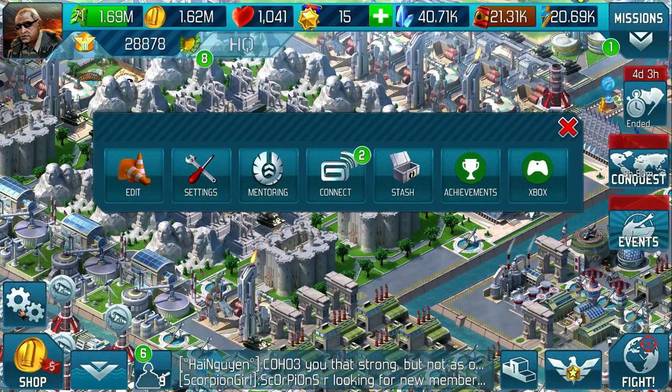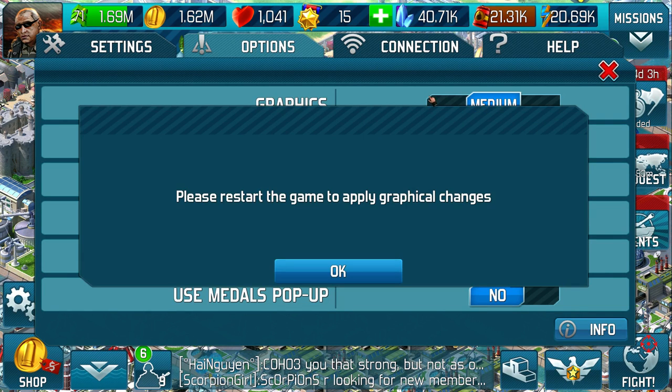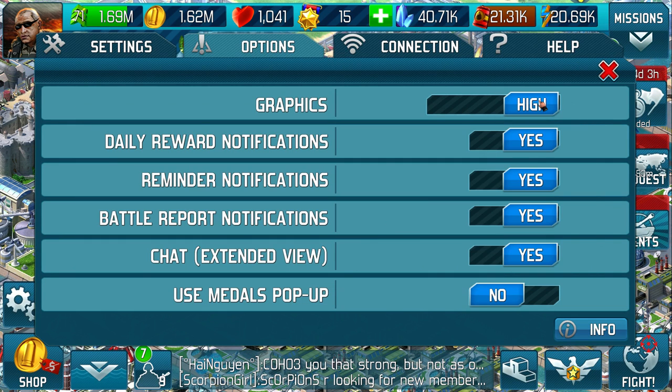you can go into settings — click the cogs, go into settings, into options — and you've now got the opportunity to change the level of graphics. You do need to restart the game to apply the graphic changes, but hopefully that will help you somewhat.